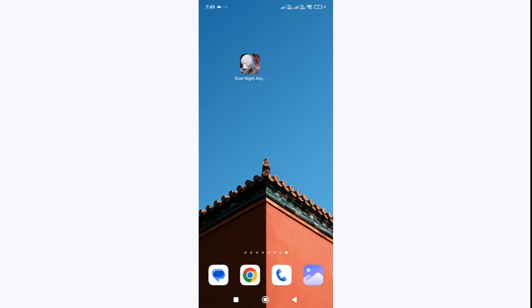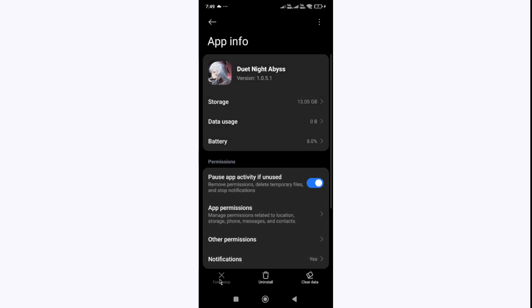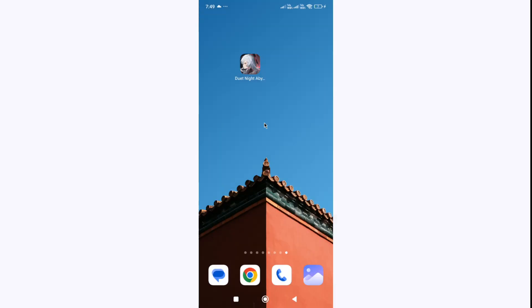locate the game icon on your device. Once you find the game icon, hold the game icon and click on the app info. In the app info, first click on the Force Stop button. Make sure that you have force-stopped the game, and once you've done that, restart the game again and check whether the black screen issue is fixed.